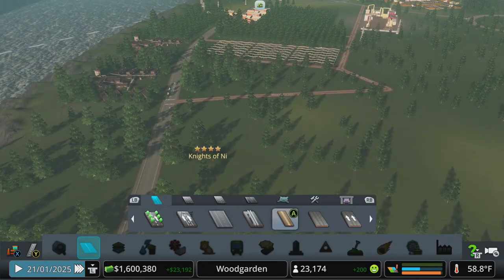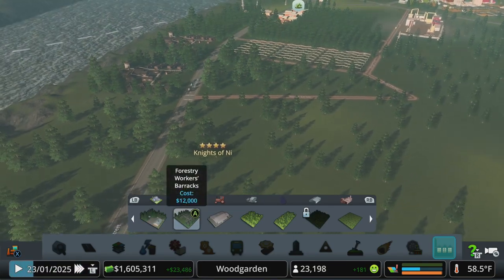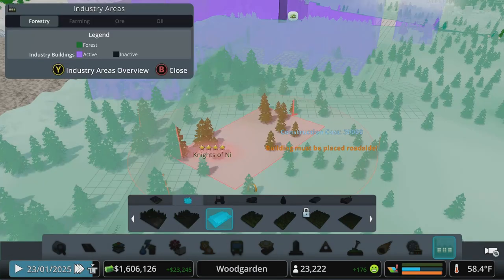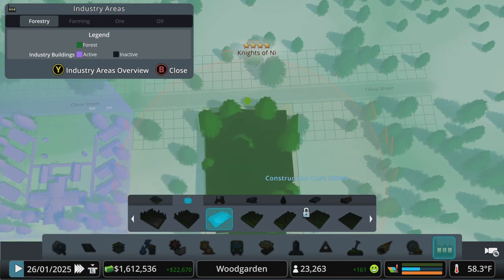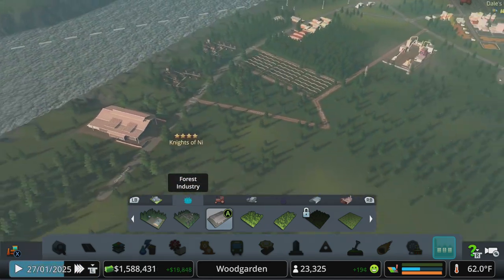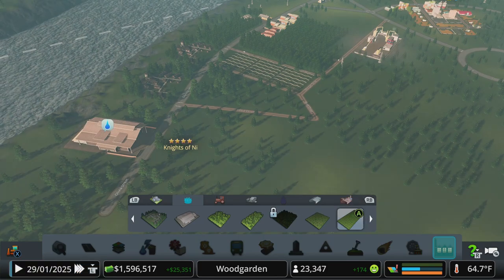Let's come back and hook that back at a bit of a weird angle. Back in industry areas - forestry wise, what have we not dropped in yet? Forestry Maintenance Building - 50 workplaces, a little bit of noise pollution. It takes care of industrial buildings, increasing their utilization rate and reducing wastage. Each maintenance building increases storage capacity by 5%. Auxiliary buildings need to be placed inside the industrial area. That's a big boy - will it fit on this block? Let's do it right here next to the barracks, or should we move it away so people can get some peace and quiet?